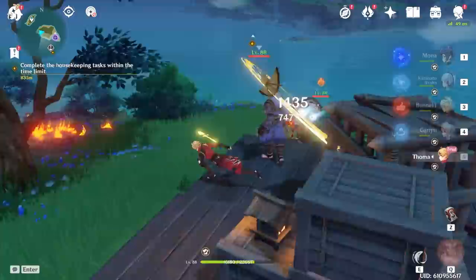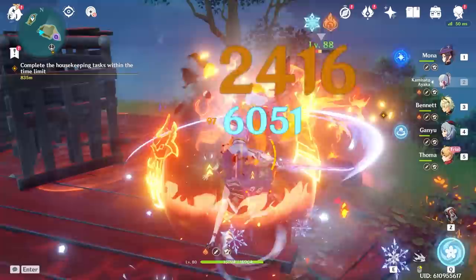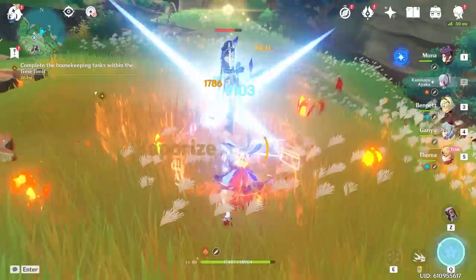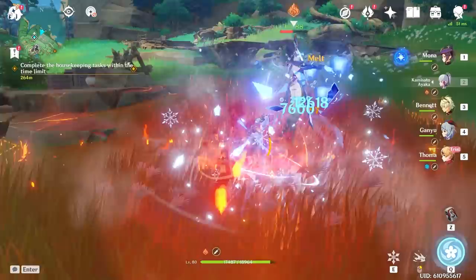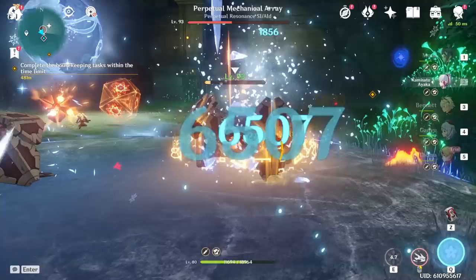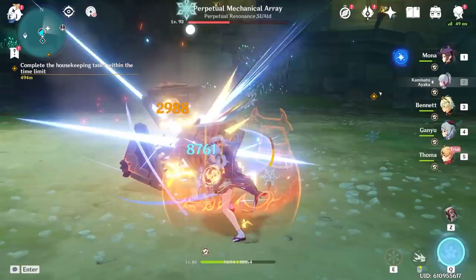The first characters I want to go over are Ayaka and Ganyu and how they interact with Touma's shields. Right off the bat, I'm going to say I was not impressed with the Ayaka and Touma combo, because since only a normal attack can activate Touma's pyro attack from his shield, Ayaka will only get a melt reaction from her first normal attack. If you're trying charge attacks, only the first hit of her three-part charge attack will get a melt reaction. You can constantly apply cryo onto enemies and make Touma do the melt reaction, but overall, if you're trying to focus the melt on Ayaka, it is not a good combo.